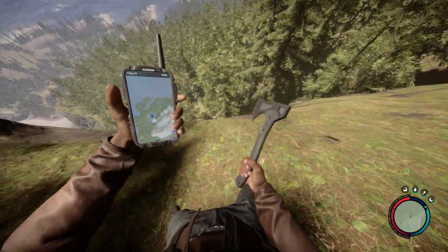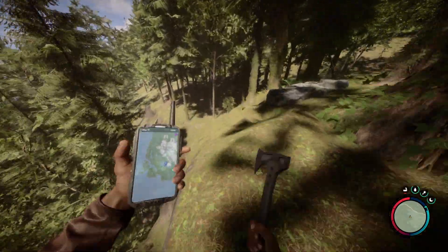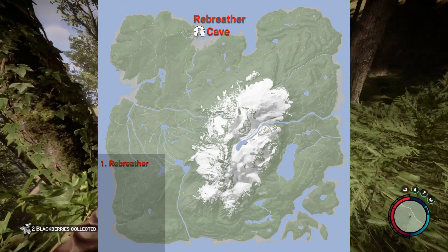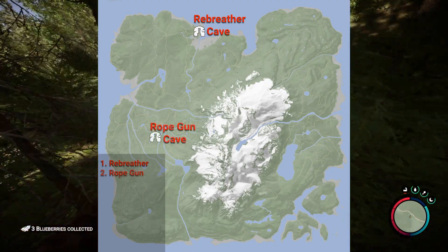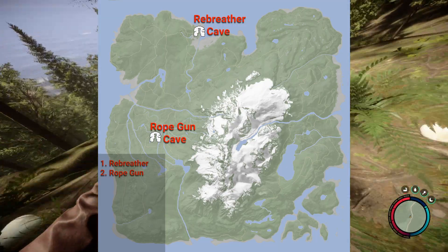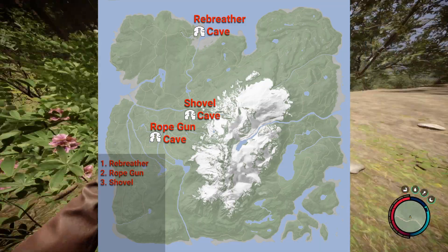For those of you who don't want any tips on the caves or bunkers, we'll first list each one in the order you should complete them and show you where they are on the map. The first cave you need to visit is the cave along the northern coast, and you have to acquire the rebreather there. Second, you'll have to go to a cave in the western river area to get the rope gun. Thirdly, head up to the cave closer to the mountain and use your new tools to grab the shovel.